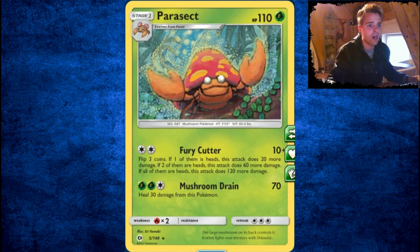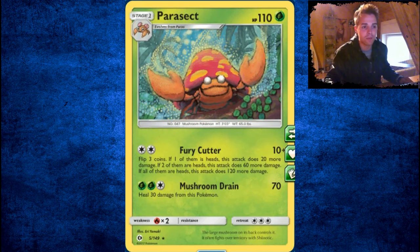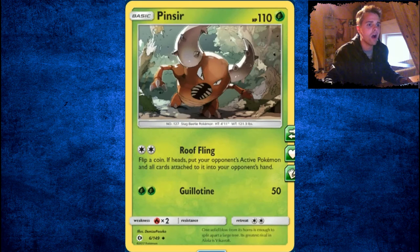Paras, not good at all! We have Fury Cutter, quite an interesting attack to deal a ton of damage if you're lucky with coin flips — maybe with Victini in Expanded. It's just something fun but not competitive at all. Next up we have Pinsir, not good at all. It's just a basic Pokémon, 110 HP, can deal 50 damage with 2 energies — meh.